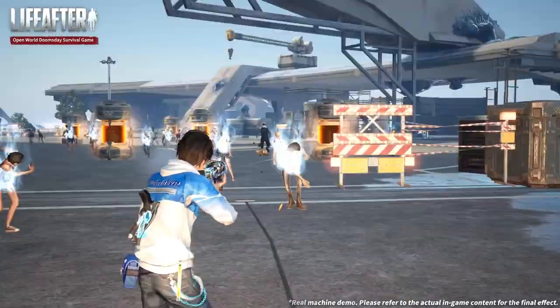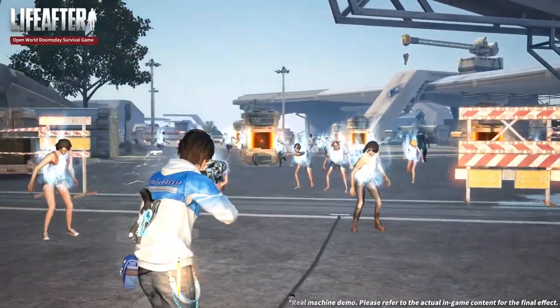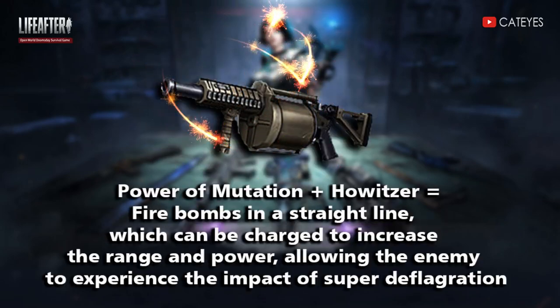You can check this video to see how the burning flames mutant weapons work. In the flametower, you can get firefly meteors with multiple strikes and array coverage. In the howitzer, firebombs strike in a line which can be charged to increase the range and power, allowing the enemy to experience the impact of super deflagration.